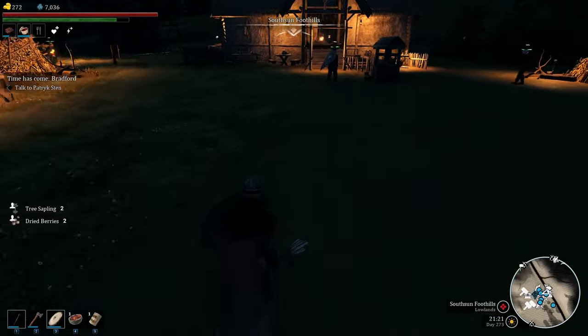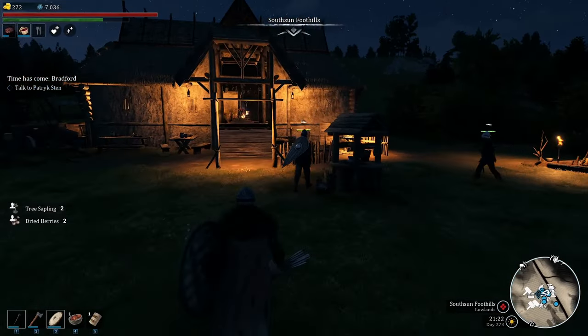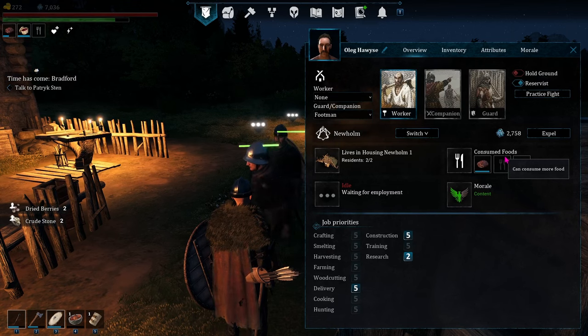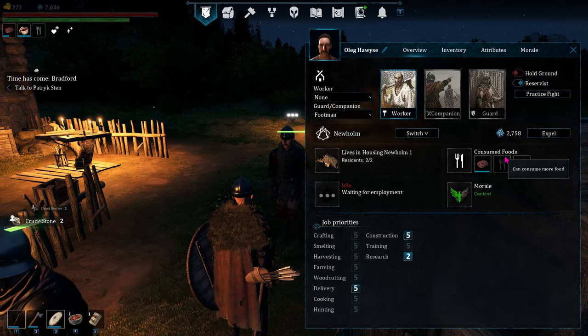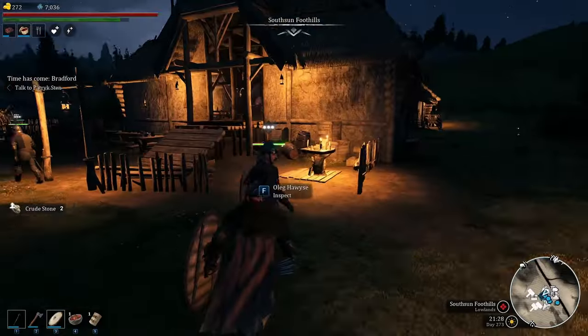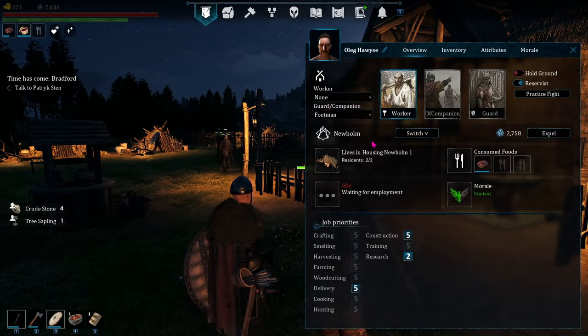Of course, new POIs are coming and they've added 20 new quests. They've also added the ability to make companions self-bandage when their HP drops below a threshold set in squad settings — so no more manually putting band-aids on them every time they're hurt. They can take care of themselves.